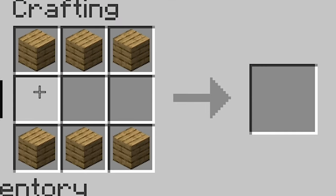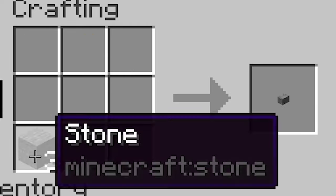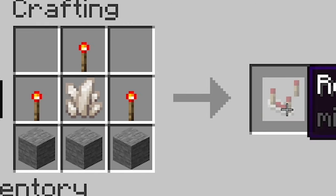You can craft a chiseled bookshelf with three planks in the top and bottom row and slabs in between, and a comparator with three stone at the bottom, a quartz in the center, surrounded by three redstone torches.